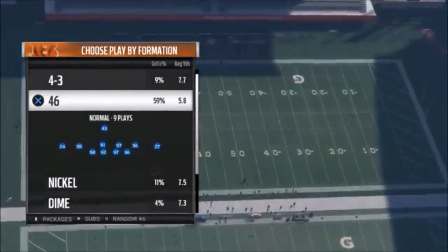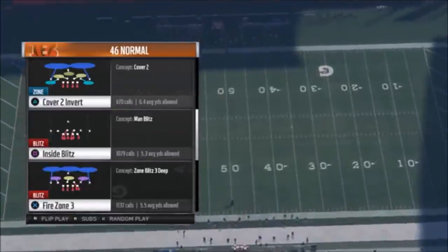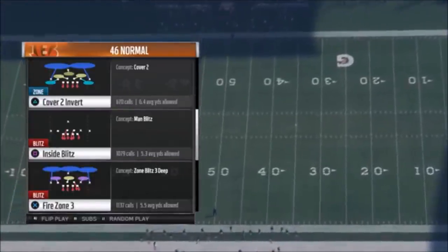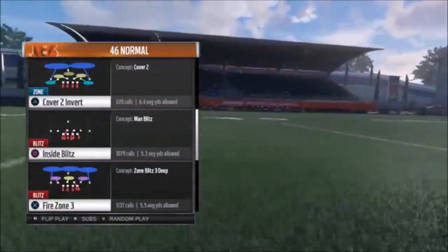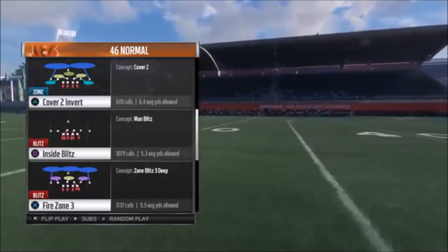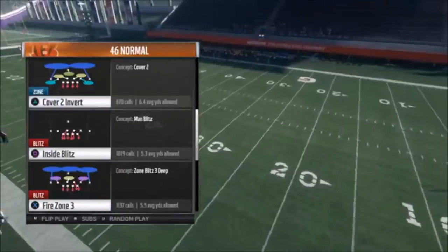By far my favorite formation is the 46 normal. I just put out a blitz out of this, out of the fire zone 3, and to me it's probably the fastest, most consistent blitz that's in the game right now that I've found. It gets pressure right in the middle, most people can't handle the pressure that it brings. It's just a shutdown play, it makes defense so easy, and I'll pop a link for that.